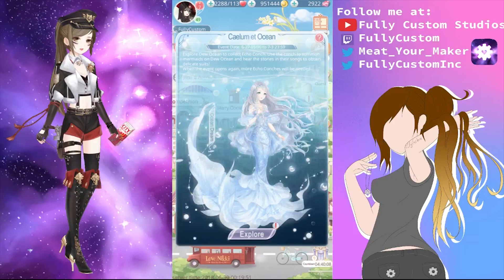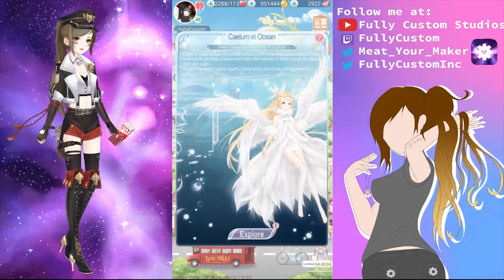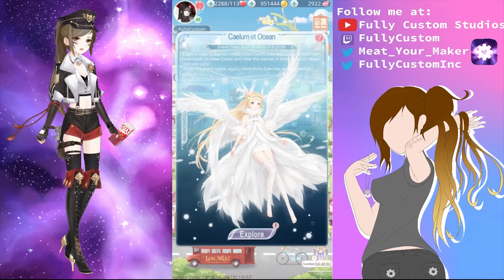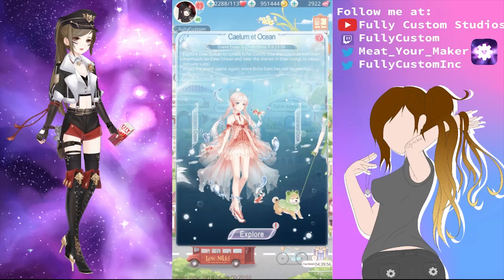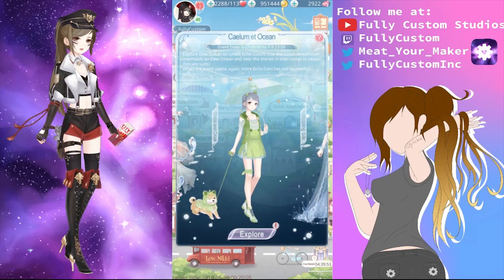Here are all the suits you can gain from this event. Basically, each milestone you reach gains you a new suit. You'll definitely gain one of the two main suits — the wing girl and the mermaid — on your third and fifth milestone, and you have to get to these by your free tries plus diamond usage.